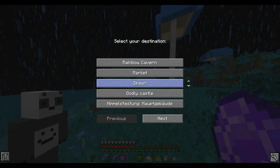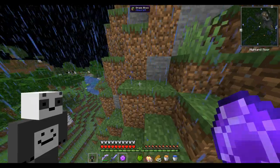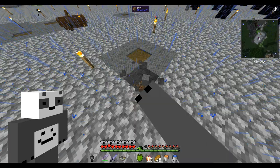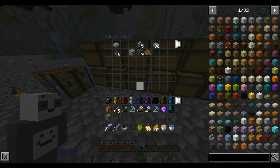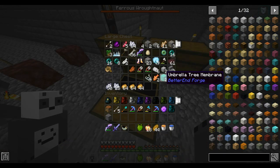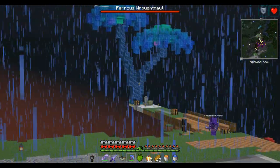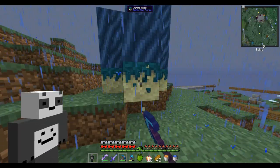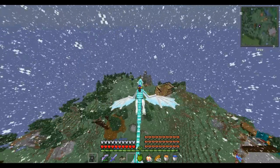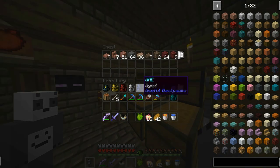A good place to look is at spawn because there are a lot of different blocks players have used for their builds. I'm not saying I'm gonna steal — I'm just gonna, you know, take a look. This is one of the builds at spawn, and I actually do need this dragon nest block. Umbrella tree membrane — that's one block I don't have yet. Copper ore — yeah, I need that too. Why is there a tree from the end there? Might as well go snag some blocks from that tree. Jungle moss — I'll take one of those. Apparently I'm just stealing stuff at spawn. Let's go check out the next base. Nothing really I can use here.